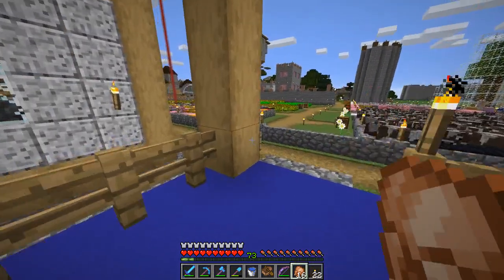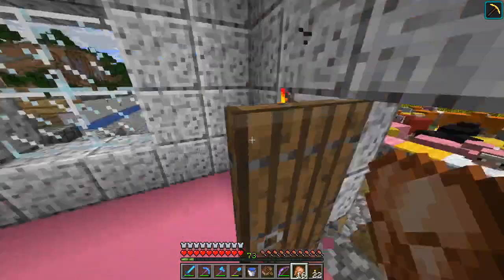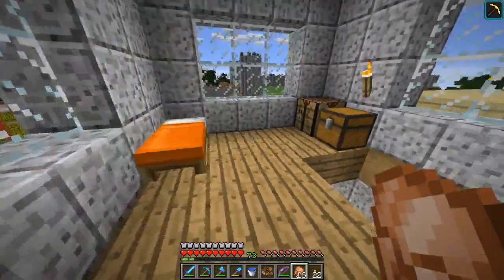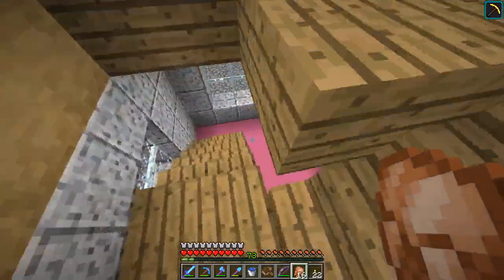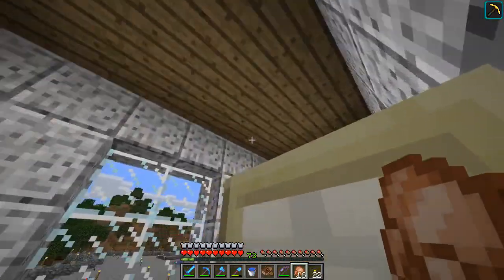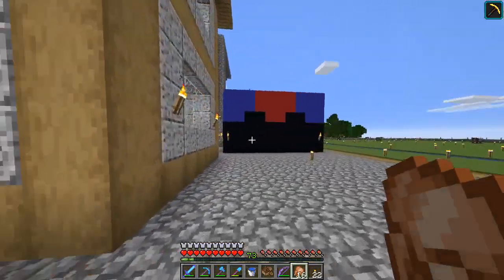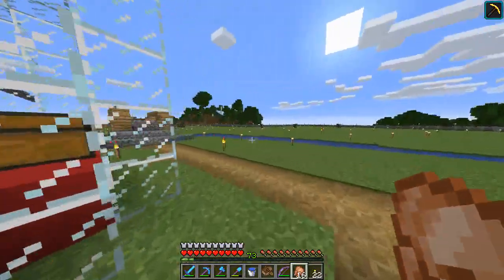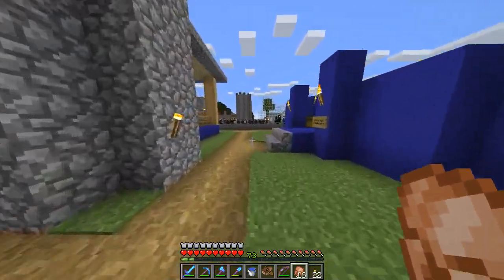I've got an animal item shop with name tags, feathers, saddles, leather, chicken eggs, cooked steak, chicken, and all that. Then there are two normal houses. Going inside one — it's pretty simple, red or pink concrete, furnace, crafting table, chest, and bed. The two houses link together, and this other one is the same stuff just a little simpler. My plan is simple houses on the cobblestone areas and farms or item shops on the grassy areas.